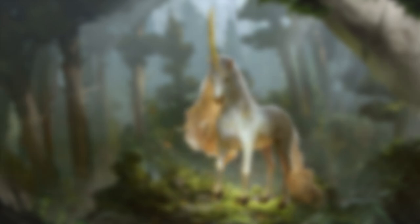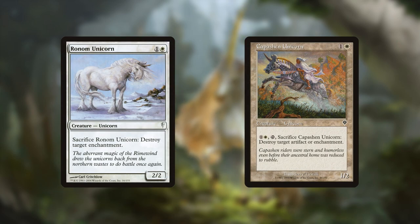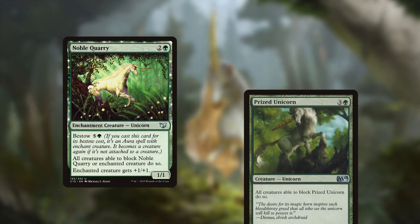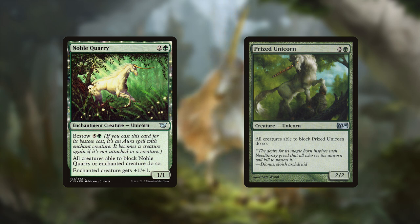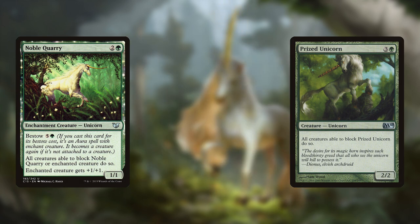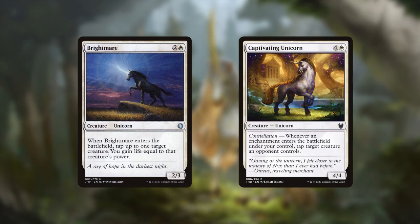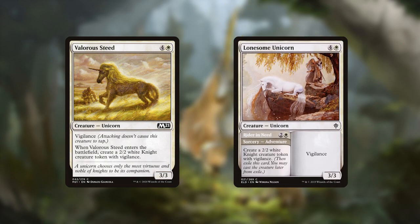Some of the other themes in the tribe include enchantment destruction with Roman Unicorn and Capuchan Unicorn, both of which help our removal package. We also have Noble Quarry and Prize Unicorn that help force our opponents to block on attacks, which is great for swinging in for damage with our other unicorns. There is an interesting tap theme as well with Brightmare and Captivating Unicorn, which again can help remove blockers to get our hits in.